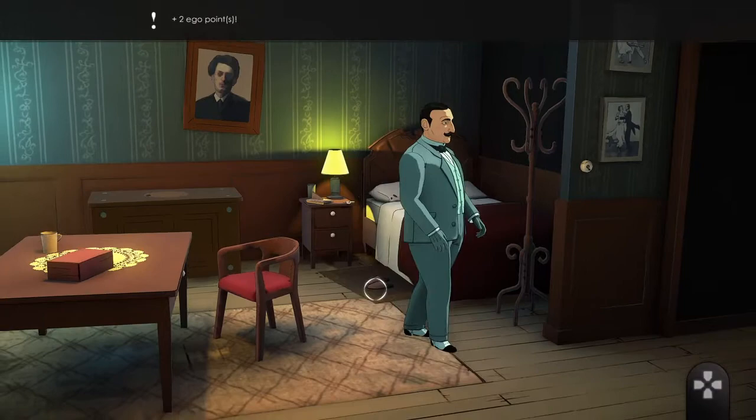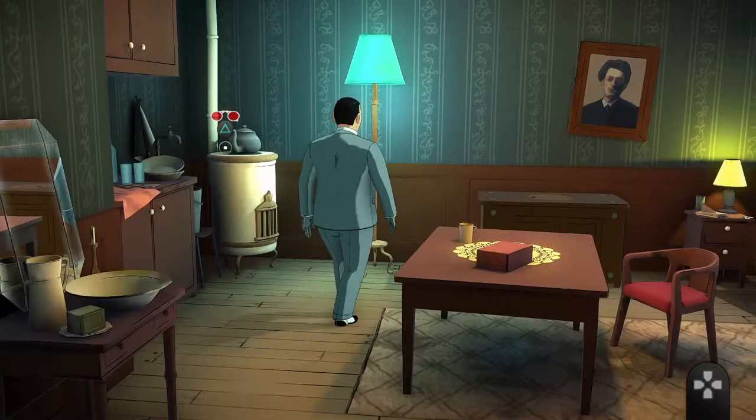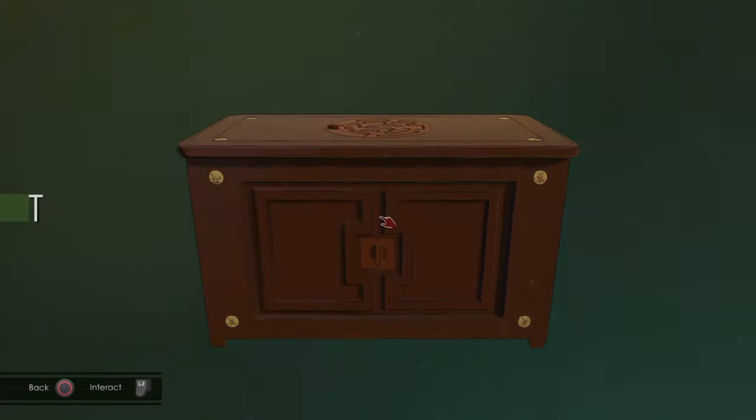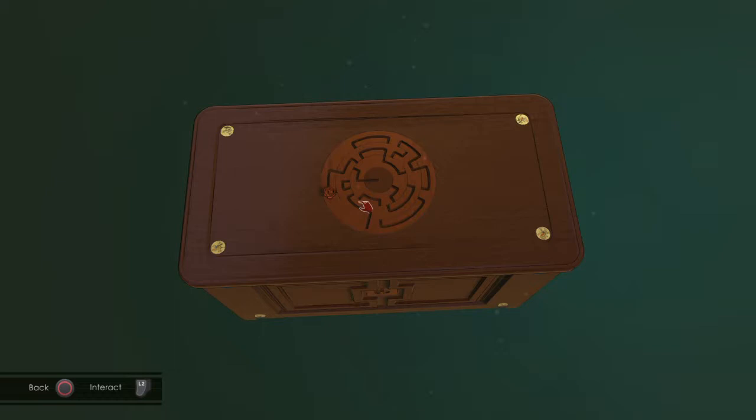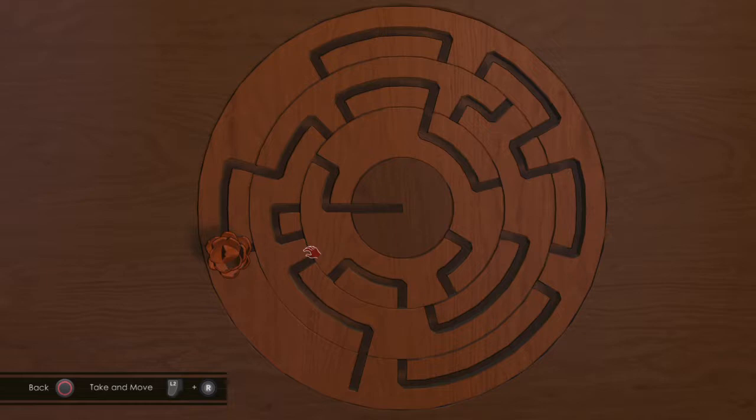Slippers are still by the bed. Let's check out this box. Check out this — why are you walking around the table? What are you doing? Oh. Look at this, look at this maze on top. Interesting. It's a pretty decoration — should be at the center of the motive to respect the symmetry. Take and move. Okay.